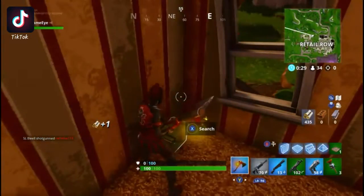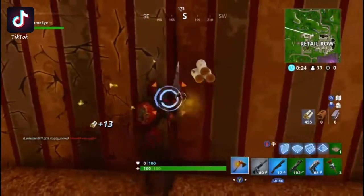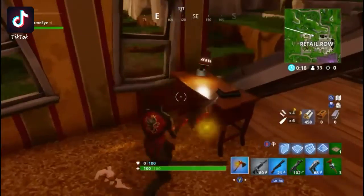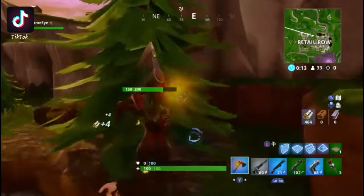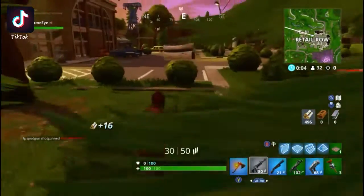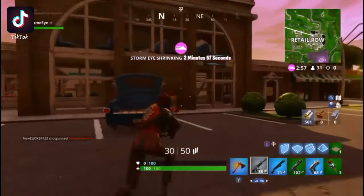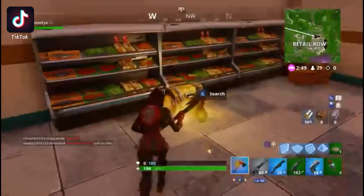I'm pretty good on guns, but I'm definitely going to need more ammo. I'm pretty fine on materials. The only thing I really need is some healables — at least a medkit or a chug jug, maybe a mini or two. Does this game have to be this mean today? I haven't seen anyone. I literally thought that was a person, but nope — it was just a blow-up decoration.